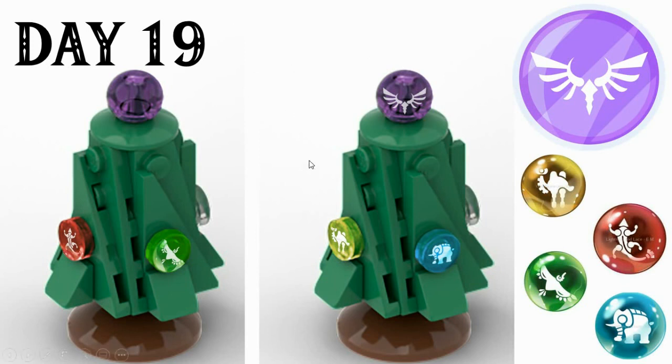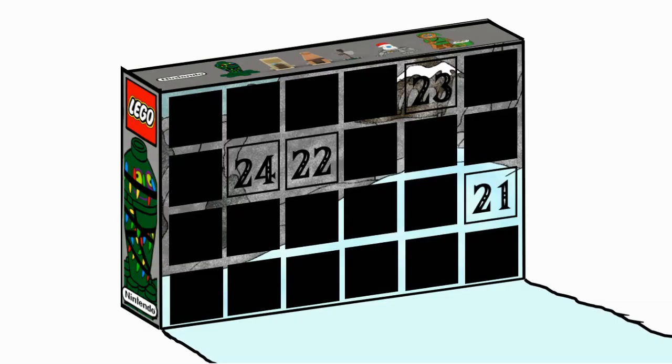Day 19: the Christmas tree of the wave. The reason this came about is I wanted to include the champion's orbs in a set, and there were no other sets that really suited it, so I thought what better way than to put them on the Christmas tree as baubles. Here we have an interesting design making use of the new slope pieces from the TIE dagger set in green — not a colour they're currently available in — and you can see the orbs of Vah Naboris, Vah Ruta, Vah Medoh and Vah Rudania hanging from each side in their respective colours and prints. We have a spirit orb on top using that Technic ball piece. Such a Zelda-ry Christmas tree — I'm really pleased with how this one turned out.